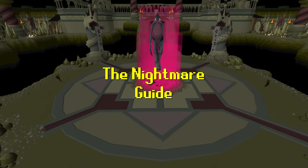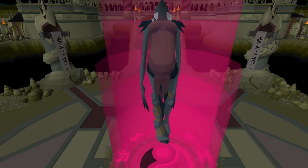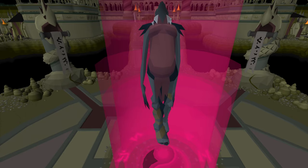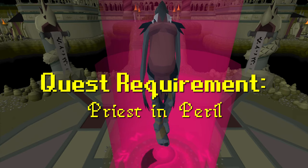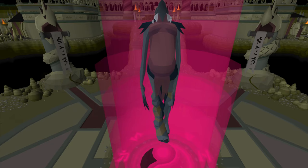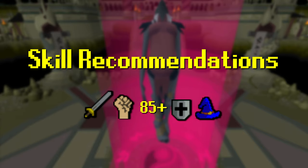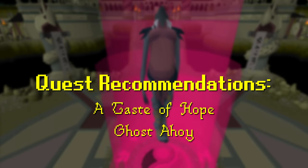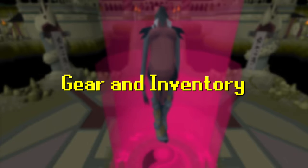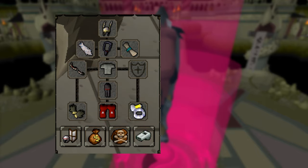Welcome to my Nightmare guide — let's jump straight into it. As far as required stats and quests go, really the only requirement is having Priest in Peril finished so you have access to Morytania. I do suggest having 85-plus Attack, Strength, Defense, and Magic, as well as having either A Taste of Hope or Ghosts Ahoy finished for faster travel to the Nightmare.